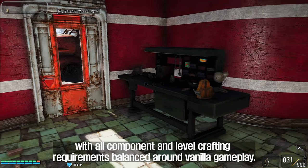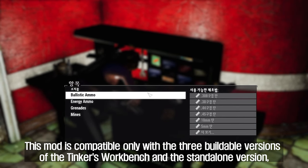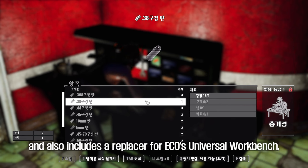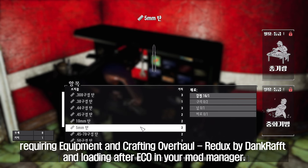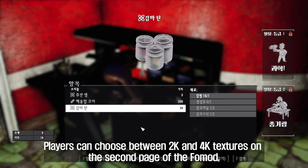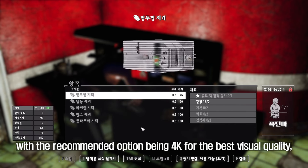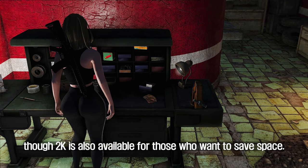With all component and level crafting requirements balanced around vanilla gameplay, this mod is compatible with the three buildable versions of the Tinker's Workbench and the standalone version. It also includes a replacer for ECO's Universal Workbench, requiring Equipment and Crafting Overhaul Redix by Dank Raft, loading after ECO in your mod manager. Players can choose between 2K and 4K textures, with the recommended option being 4K for the best visual quality, though 2K is also available for those who want to save space.